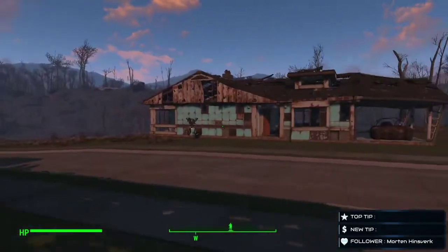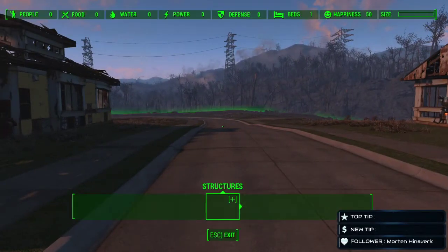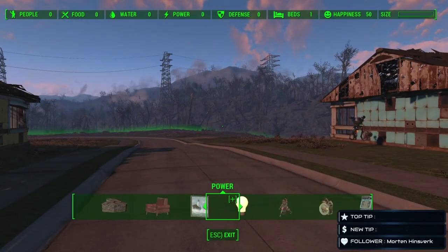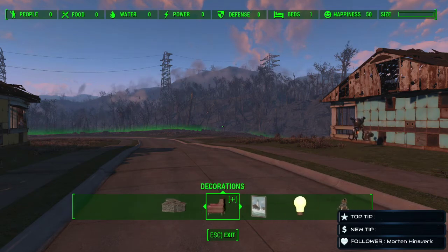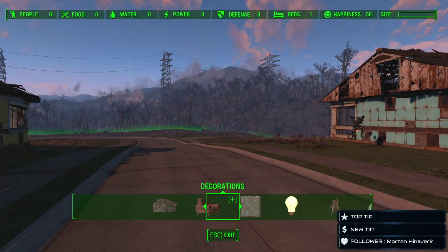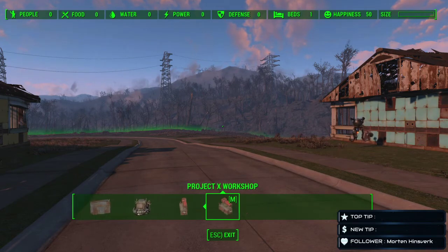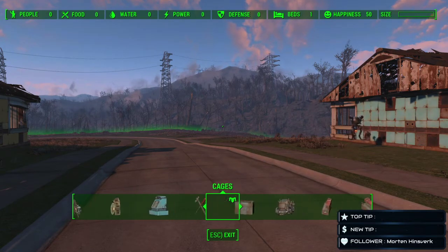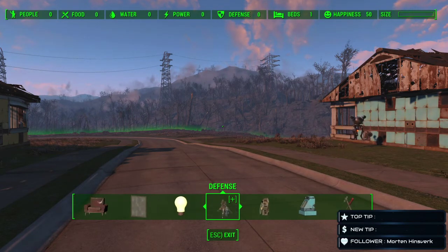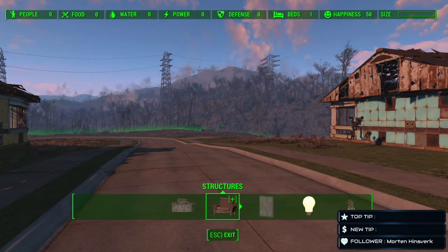There was no coherent build menu. We had structures and then furniture and decorations — well, furniture and decorations were completely gone, they wouldn't load at all. The Creation Club content, Project X, the cages, and all the Raider stuff were gone too. So all we had was structures, power, weapons, food stores, and crafting — nothing else would load up within the build menus.